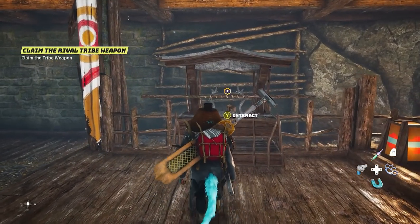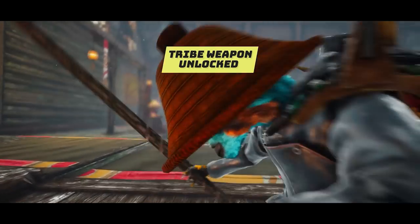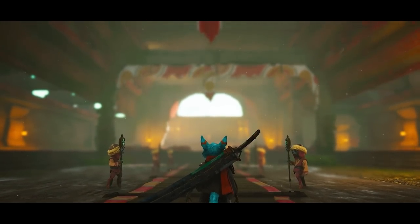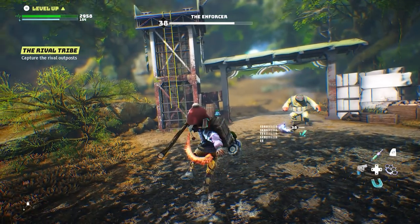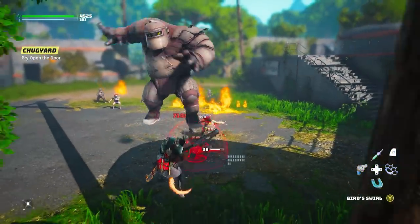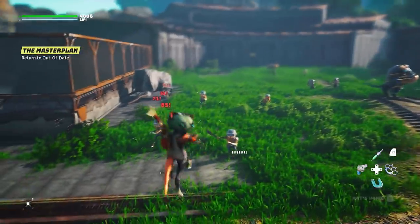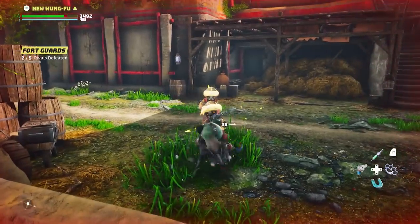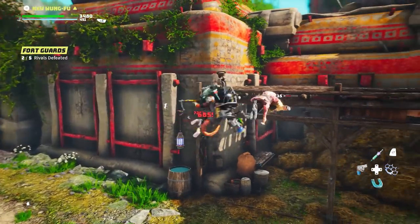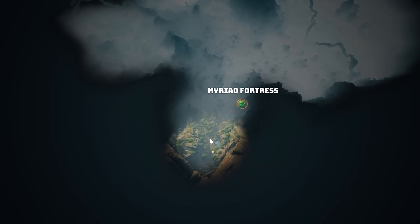Welcome back to some more Biomutants. Today let's take a look at the really awesome weapon unlocks that you can get from each of the six tribes in the game. Each tribe will have a specific tribe weapon that's significantly different than anything else you can find in the game. They will all be of ultimate quality and come with special attack chains and combos, and I'd argue they are some of the coolest and best weapons, especially in the early stages.